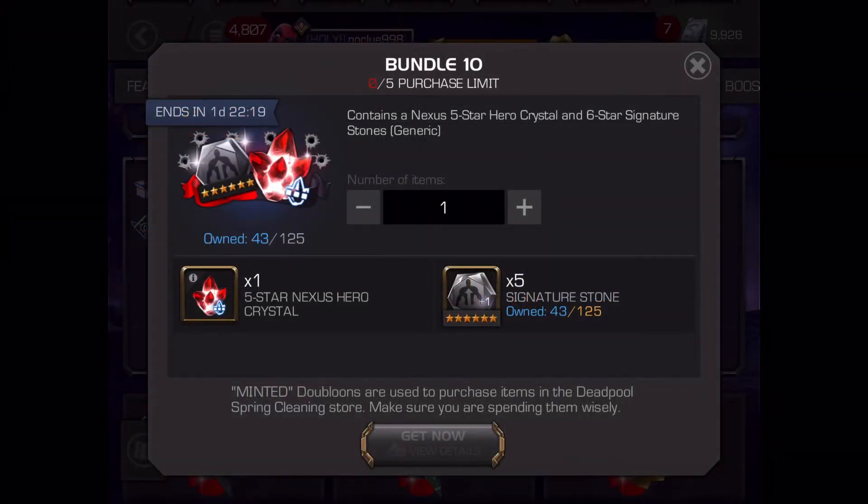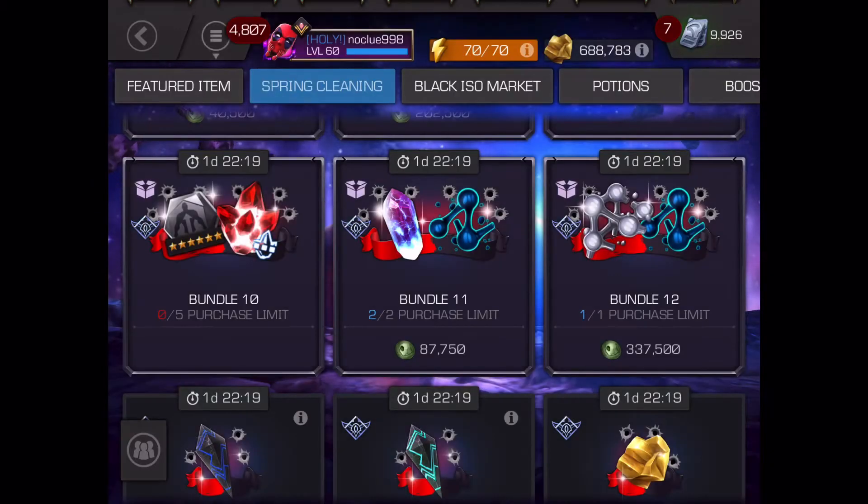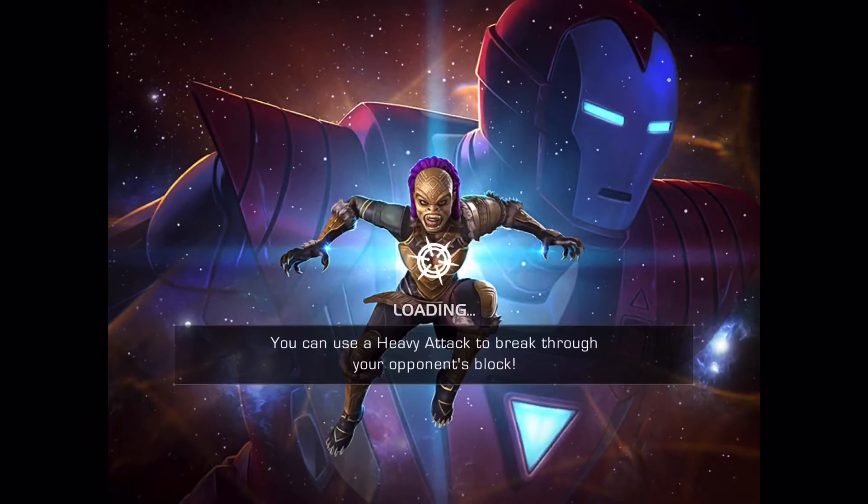Hey, good evening fellow summoners, this is No Clue Nine on Eight coming at you with another Spring Cleaning event video. In this video, as you can see, I bought all five purchases from Bundle 10, giving me five five-star Nexus Hero Crystals that I can open up. I also ended up getting 25 generic six-star stones that I can use later on. Without further ado, we're going to open these crystals up and see if we have some CEO luck.